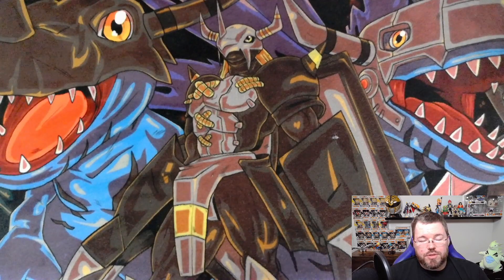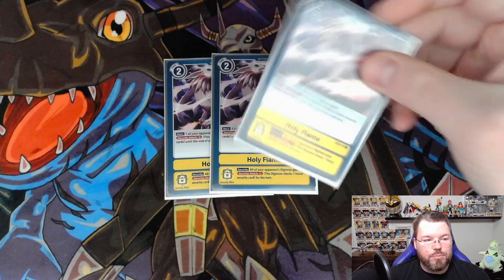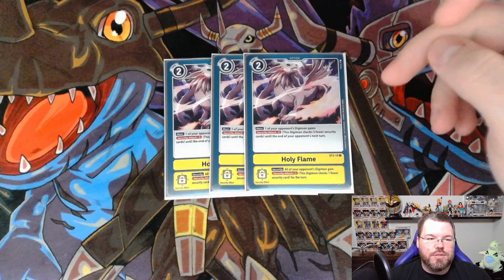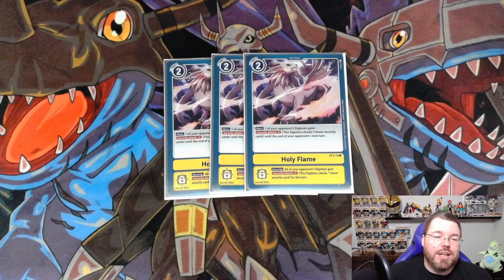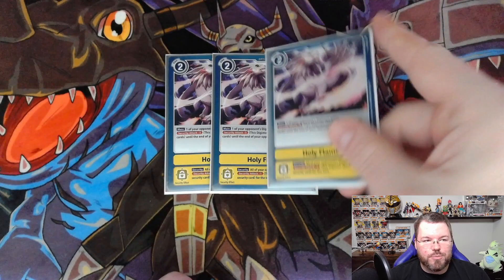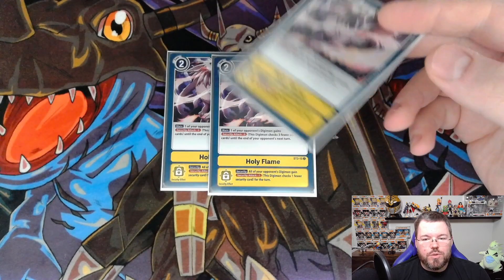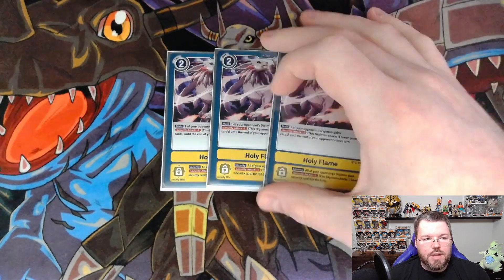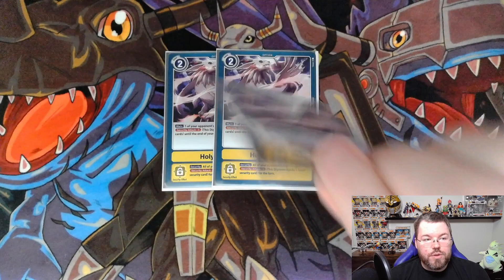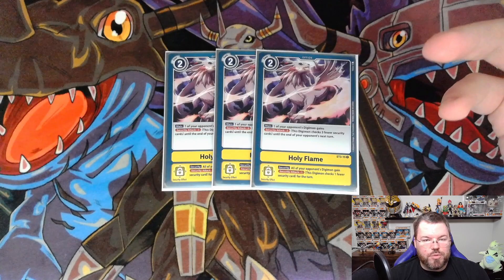On to the rest of our options — most of the spice in this list. We're playing 3 Holy Flame from Starter Deck 3, a 2-cost yellow option. Main: one of your opponent's Digimon gains security attack minus 3 until the end of your opponent's next turn. Security: all of your opponent's Digimon gain security attack minus 1 for the turn. This is really good against Belfimon because it guarantees Belfimon cannot kill you and can't even check security. This card continues to affect Belfimon's sleep mode so once immunity wears off it immediately takes effect. You can also play Kentorusmon, reveal this as a yellow card, recover it to security — and if your opponent checks that, usually the rest of their board can't touch you, which can keep you from randomly dying.